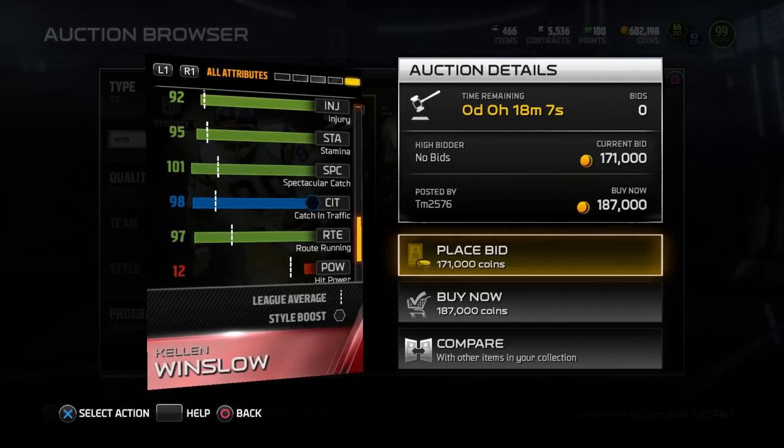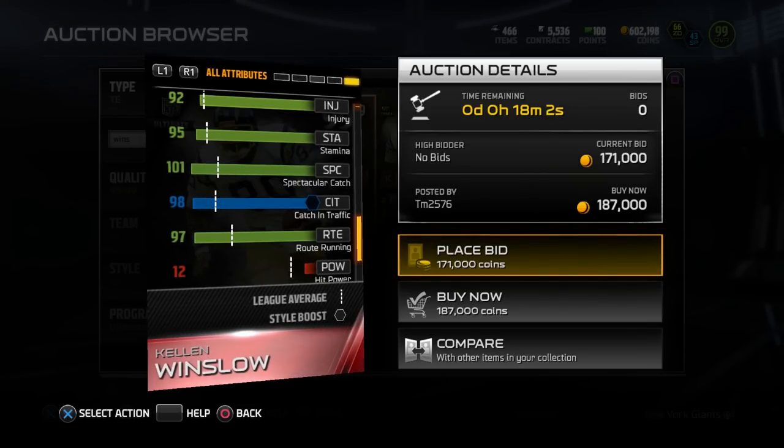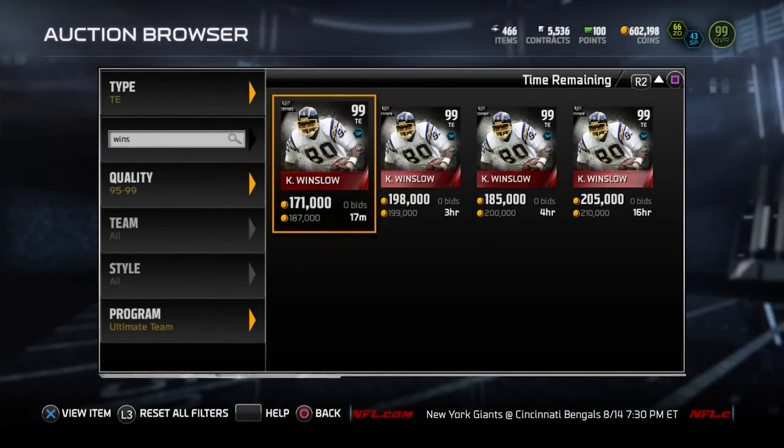Not to mention the fact that he has higher route running as well — a 97 route running attribute, which is very, very high for a tight end. So there you go: Kellen Winslow, our number three tight end from Madden 15 Ultimate Team.